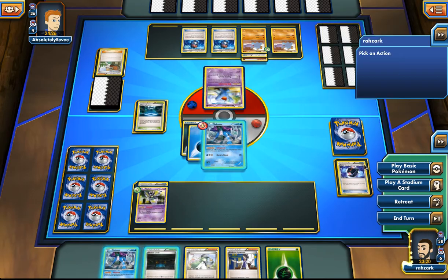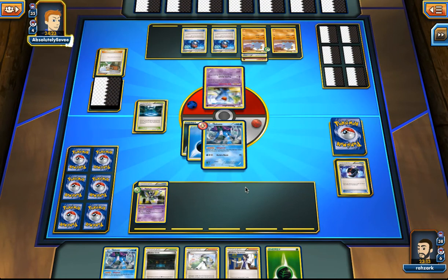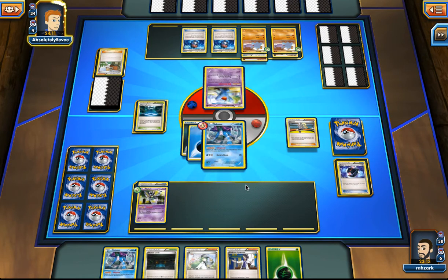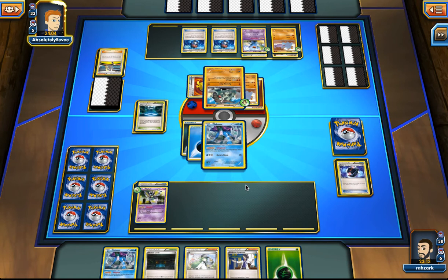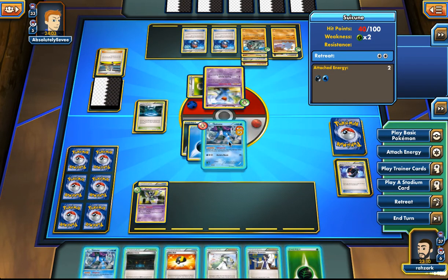Because Wobbuffet is there, Ho-Oh doesn't work. So I have to end my turn. Maybe I should have kept the Compressor in hand just so our opponent didn't know what we were up to. There's a Float Stone — okay, hitting us for 60. We are in big trouble.